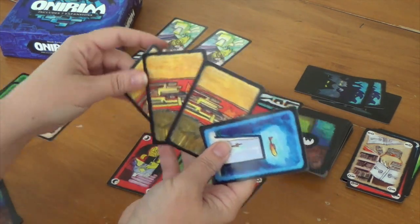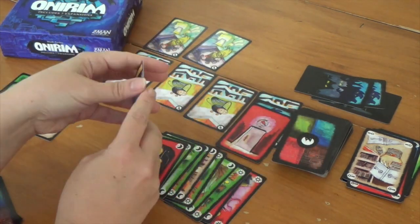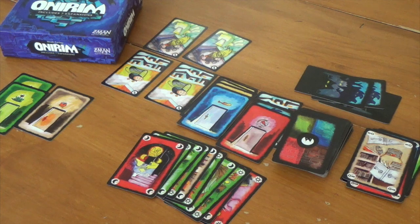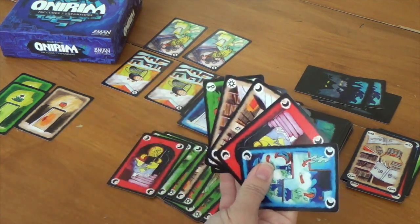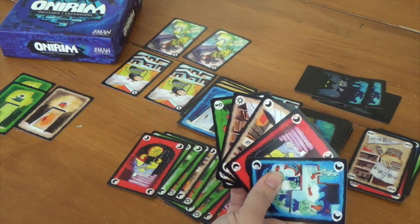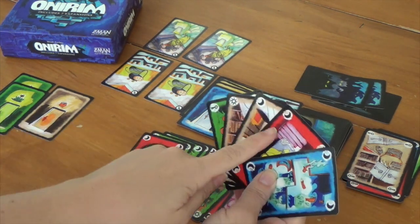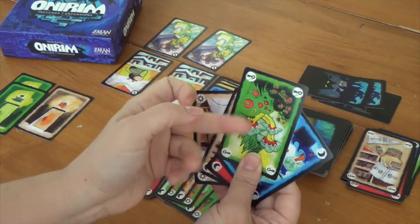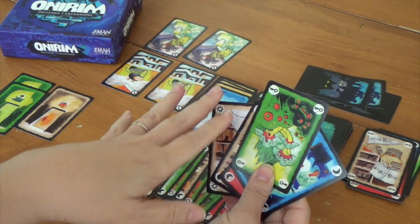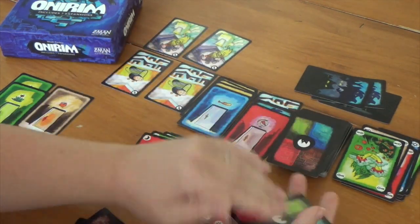Three of our four dream cards get caught by one dream catcher. Couldn't have asked for anything better! We're working down red — great. The problem is I don't have a matching symbol. I do have this green key, which I don't need anymore since we have our doors, so let's prophecy with it and look at the next five.